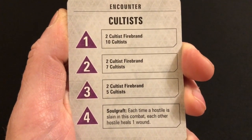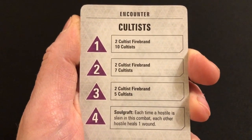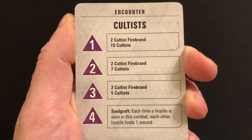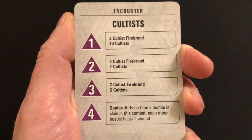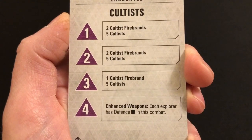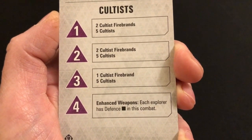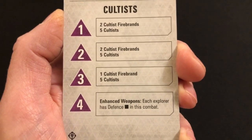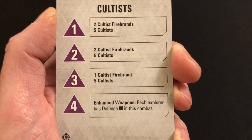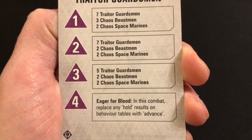'Soul Graft' — each time a hostile is slain in this combat, each other hostile heals a wound. This is another one of those twists that makes the enemies a little bit tougher and makes them stick around for longer. It's pretty common practice to concentrate fire and take down enemies one at a time rather than spreading wounds across enemies — but if you tend to scatter your wounds around, this card is going to make you think differently about how you approach killing those enemies. 'Enhanced Weapons' — each explorer has Defense d6 in this combat. This is a nerf on all of the heroes that will make you more wary of enemy attacks and make you think about how to avoid as many attacks as possible, and of course take full advantage of cover.